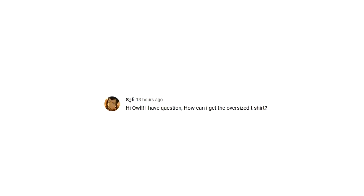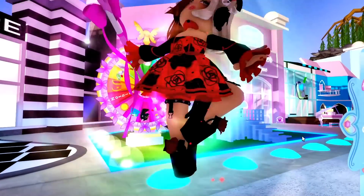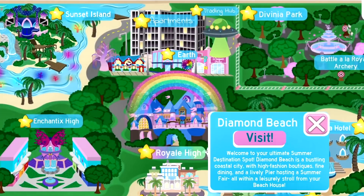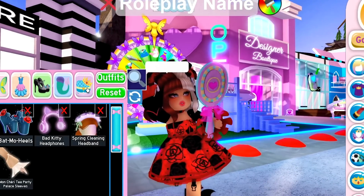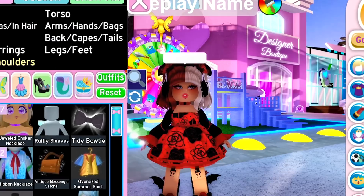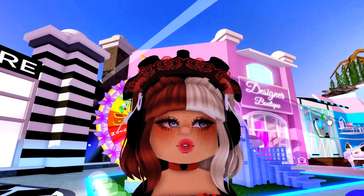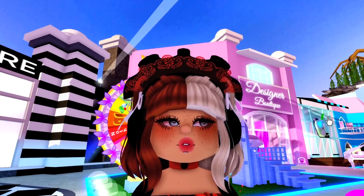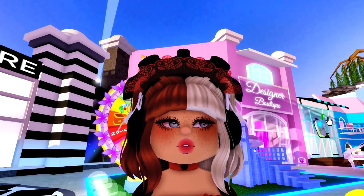The next question was: 'Hi Owl, how can I get the oversized t-shirt?' If you go over to Royal High and then go to Diamond Beach and do the Pizza Quest, in return you will be given the oversized shirt. Here's the oversized shirt. I will leave a link in the description down below to a video that shows how to get the oversized t-shirt and complete the Pizza Quest.